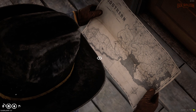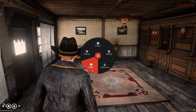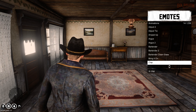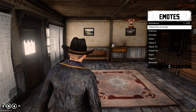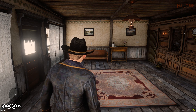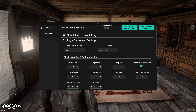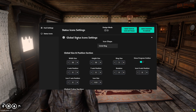Let's check out the UI. The middle mouse button brings up a menu with quite a few options. First there's an emotes menu — you can browse different emotes or search for them, and there are walk animations to change your walk style. Under settings there are HUD settings where you can customize your HUD, and global status icon settings. You can customize the UI quite a bit to your own specifications, which is definitely nice.